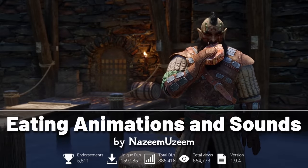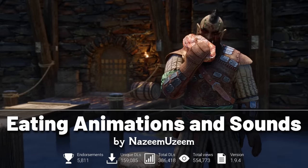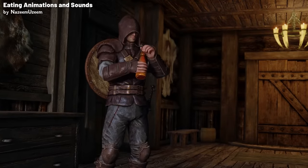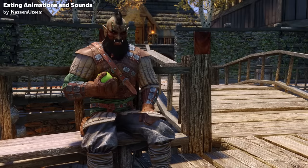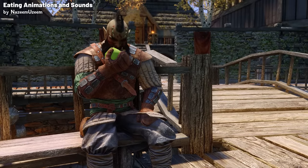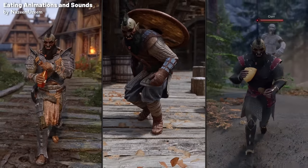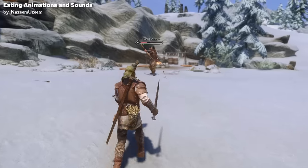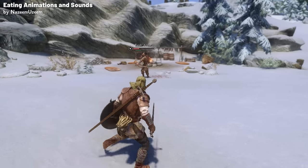For our next mod, we have Eating Animations and Sounds. This mod introduces exclusive eating animations and sounds for all the vanilla foods in Skyrim, which totals to 98 new animations for meals. The mod allows players to eat in a variety of situations — you can now munch on your favourite Skyrim delicacies while moving, sneaking, or even in the heat of combat. The transition to the eating animation was made to be smooth and natural, even if your character is in the midst of wielding a weapon.